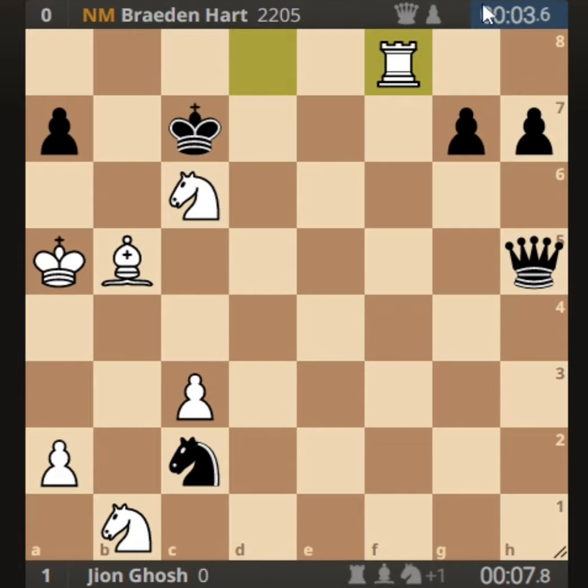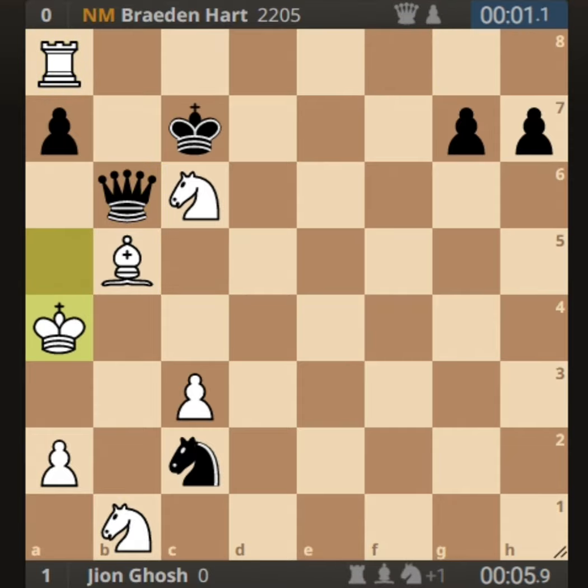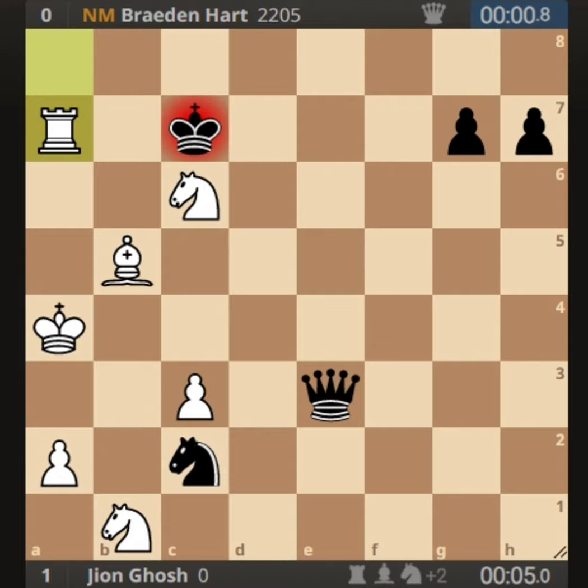He played queen to b6 check, then queen to c5. I played rook to a8, putting the a7 pawn under attack. He played queen to b6 check, I played king to a4, and then he played queen to e3 — a blunder. After rook into a7, he resigned. Hope you guys enjoyed this video! If you did, please subscribe to my channel for more interesting videos — thank you!